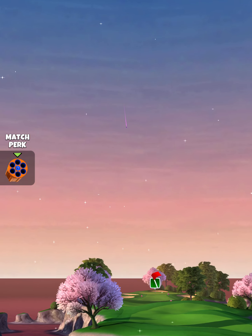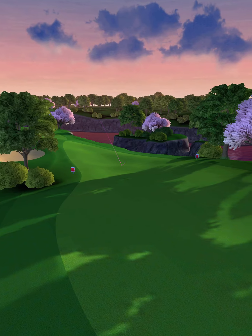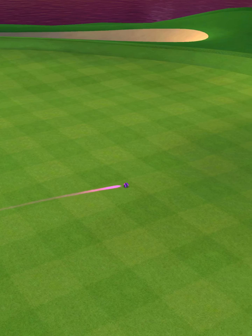We hit perfect — ball is going to land in the last fairway, bounce toward the green, and then roll on, leaving ourselves with an eagle putt for hole number seven.